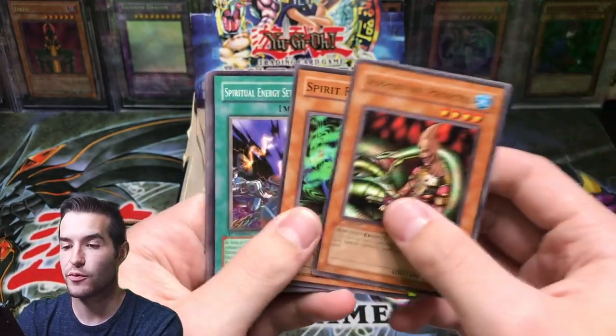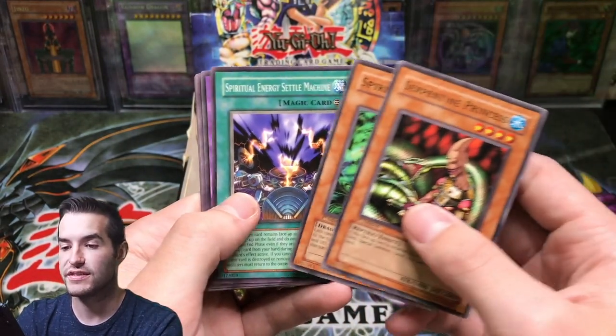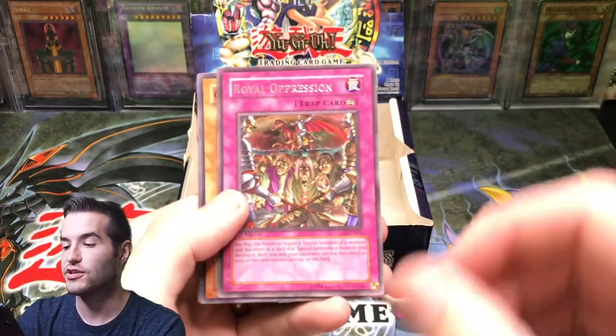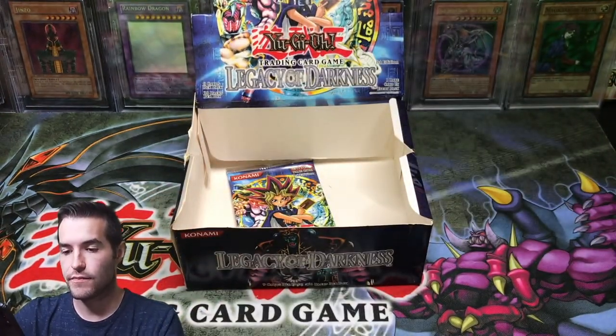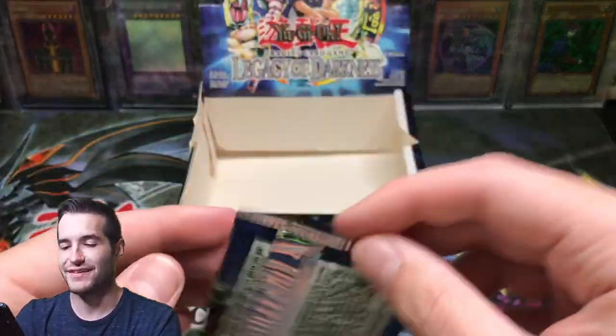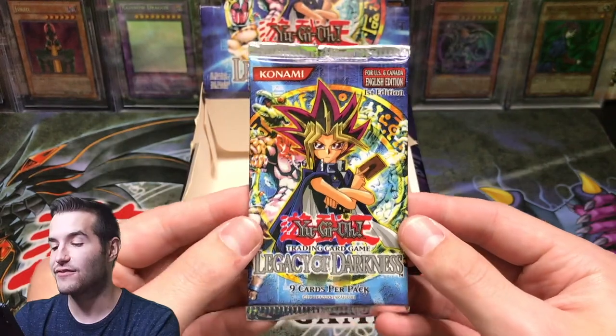Serpentine Princess, Spirit Ryu, Spiritual Energy Settle Machine, Super Robo Lady, Royal Oppression — cool card. Gradius Option and Double Snare. Final pack of Legacy of Darkness.